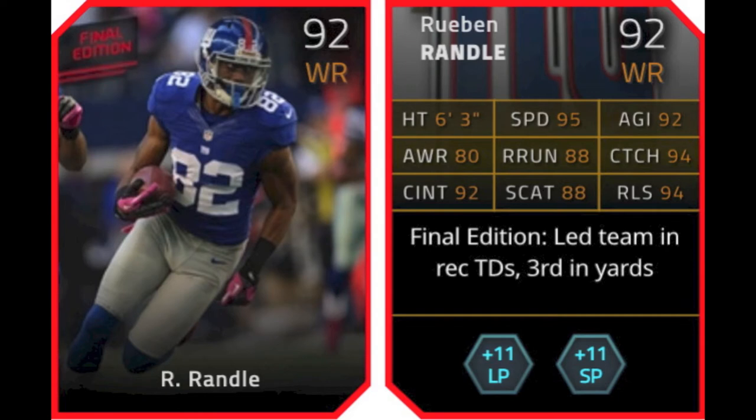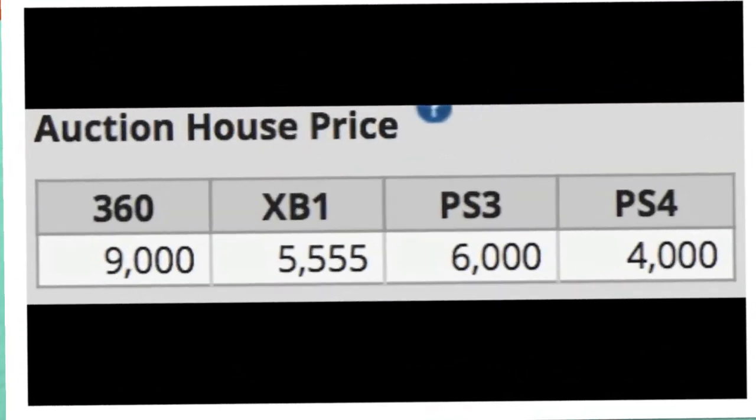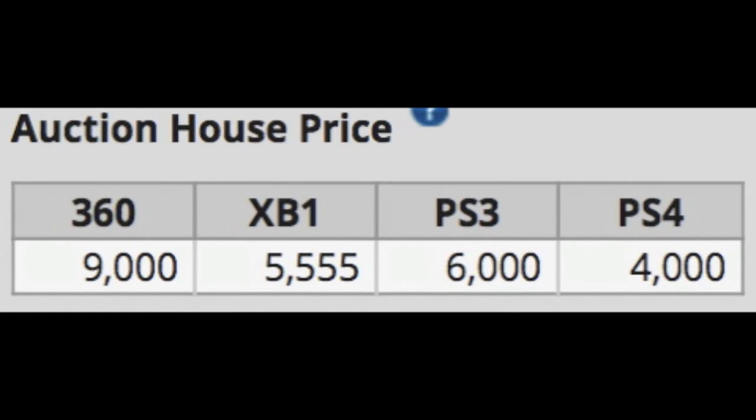Next is 92 overall wide receiver Ruben Randall for the Giants. He gives plus 11 to both long pass and short pass chemistries, and he led the team in receiving touchdowns and was third in yards. I'm happy to see Ruben Randall get a card, even though I'm not a huge Giants fan. He definitely deserved a card.